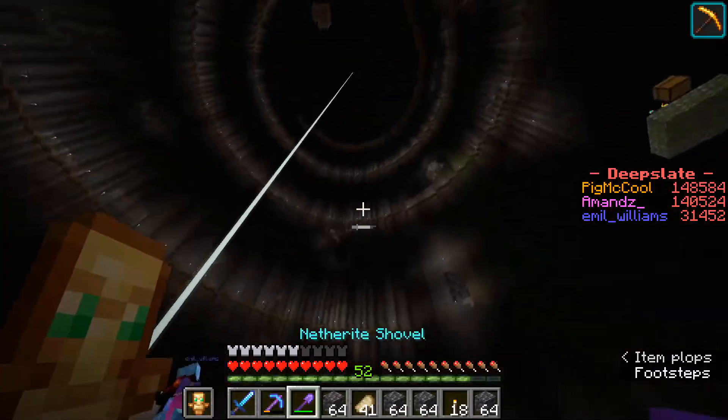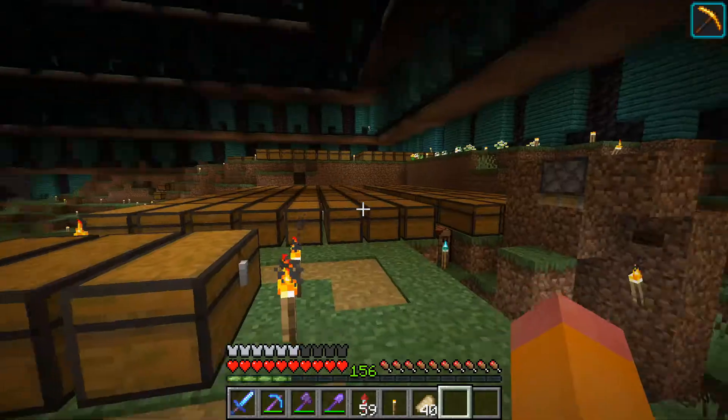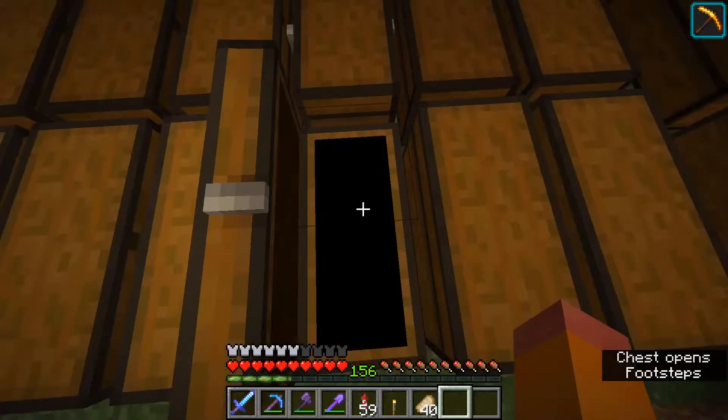We still have a lot to do in the hole. We are going to add a fog effect at the bottom, a staircase along the walls, houses, and a night sky in the ceiling. But at least we have a lot of building materials, which is going to come in handy.